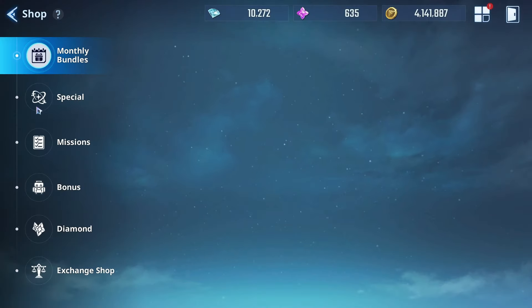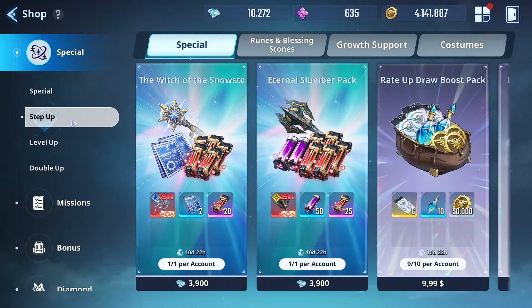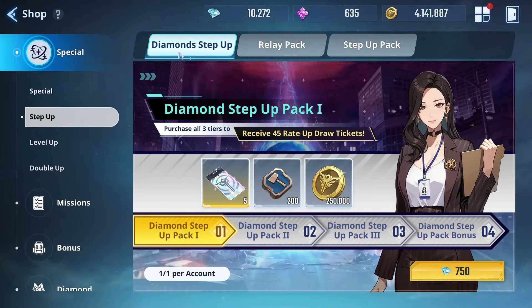First we're going to go into shop and take a look at the pack under Special and then Step Up. You'll see that there's now a third one that has been added to the other two, called Diamonds Step Up.